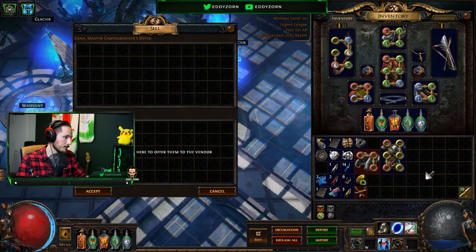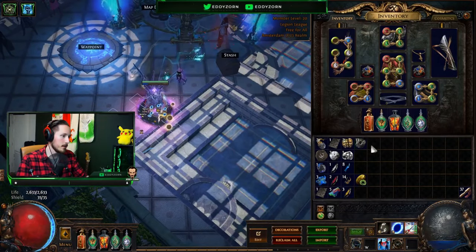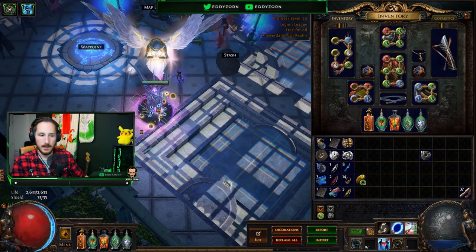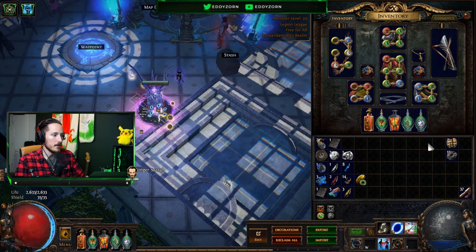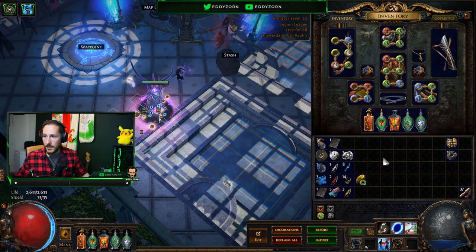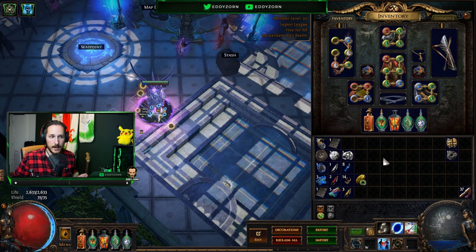Let's calculate this. We have 13 jeweler's orbs — jeweler's orbs go for about 0.15 chaos, so that's already 1.6 chaos just from those. Including the other drops, that's 3.6 chaos from just these two items. All these items over here are already profit, because we only ran two maps which at an average of 1.6 chaos each cost us 3.2 chaos total. All this is already profit — and keep in mind we're not getting lucky here, we're not finding the items we actually need.